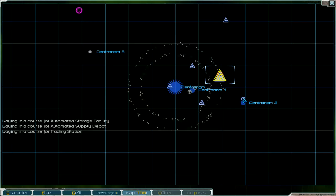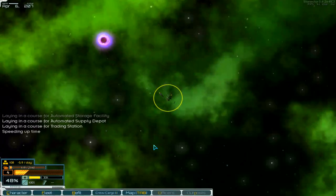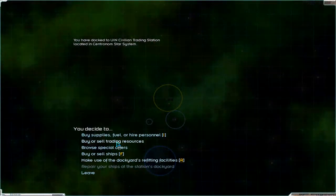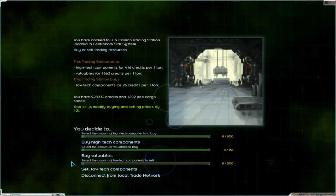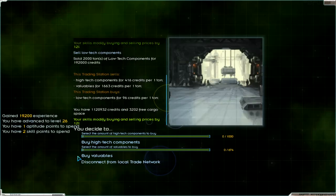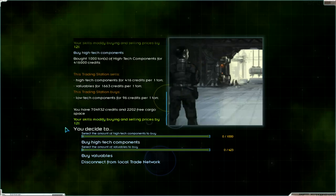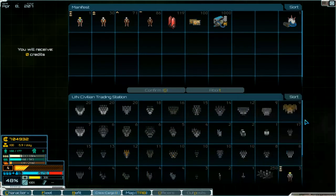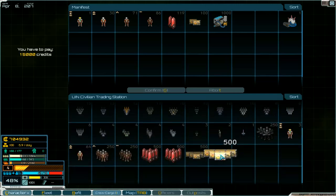Go to Central Norm. Okay, that's the system, take the jump point. Or factory - produce already something. Storage facility. Okay, that's the trading station. Buy high tech components and low tech components. 2000 and we've got a level up. Buy high tech components. We need resources, not 500. Support - not fuel, supplies. And some fuel.